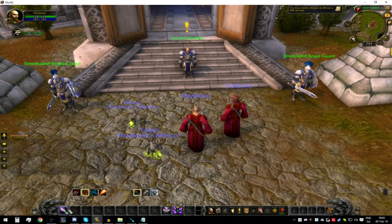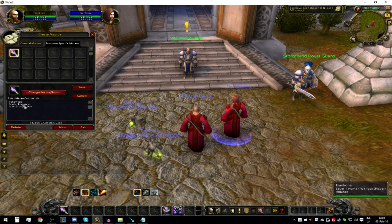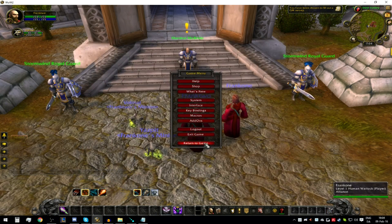So now we have this macro — it basically assists my main character and then uses Shadow Bolt on the same target as my main character. That's pretty neat. We're just going to set auto loot and put sticky targets off, and that should be it.